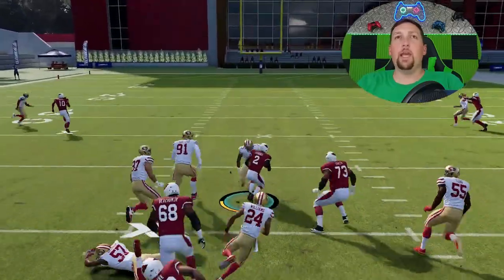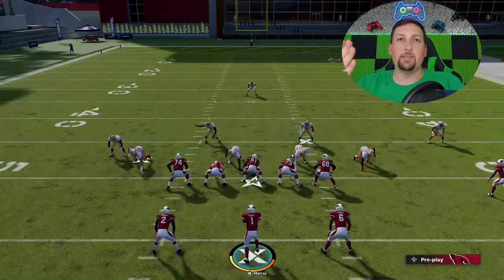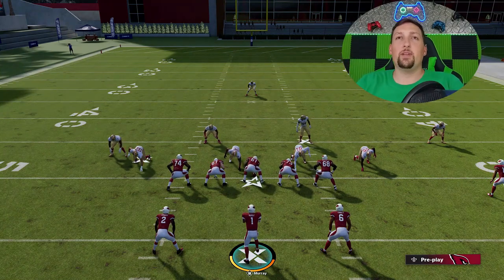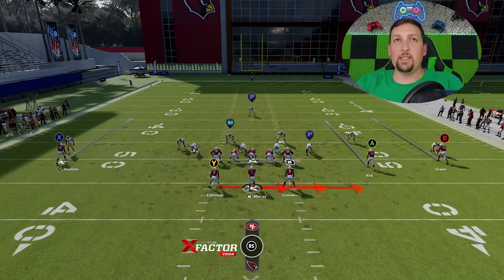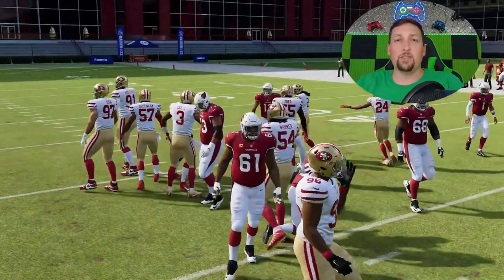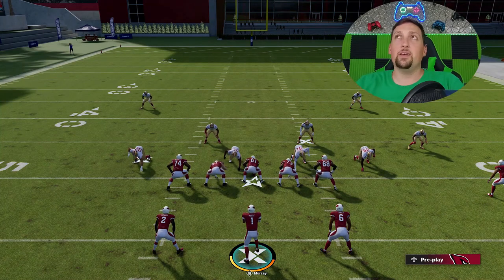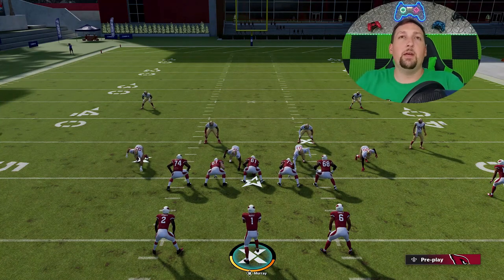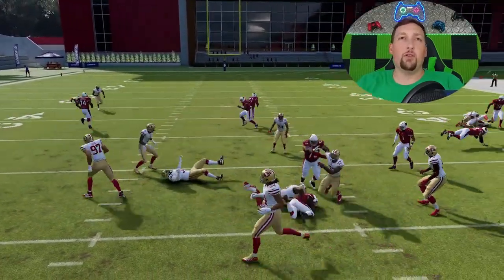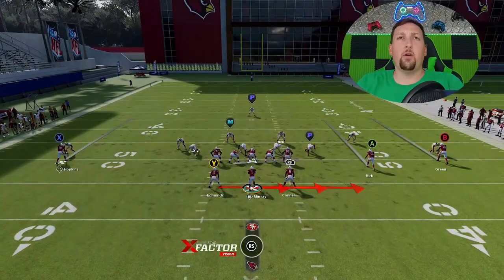Ideally, you want your power back where Edmonds is and your speed back where Conner is — switching their spots would be best. You can pitch back inside, although you have a higher chance of fumbling, so you want your power back there to break tackles. The pitch inside is dangerous; if you do it the wrong way it can result in a loss of yards or fumbles. It's really not worth it — it's best to hold it with the quarterback or pitch it to the running back.